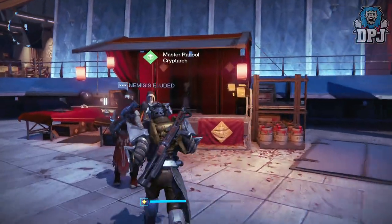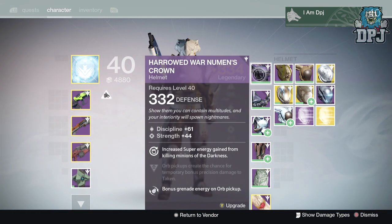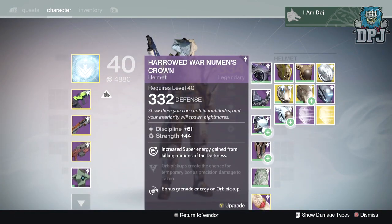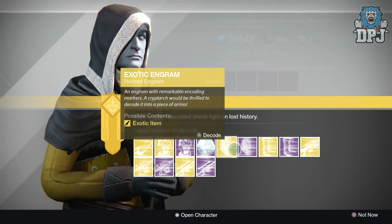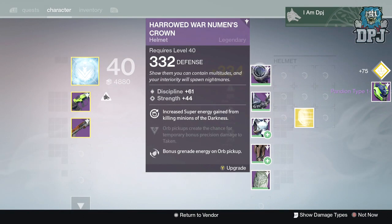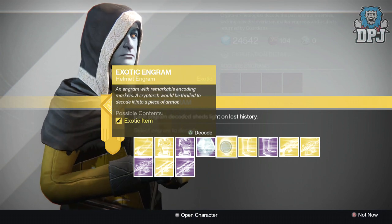Let's get straight into the loot! Should we start with knowledge with power? Hold up — if my helmet and gauntlets are the lowest, I'll start with them, hopefully get something higher, put it on, and work up from there. So we'll start with the legendary engrams first. I know it's not going to be anything at 338, but let's see — yeah, just a legendary, completely pointless unless you want a weapon.